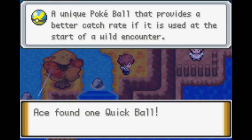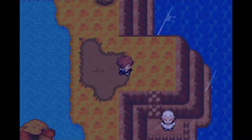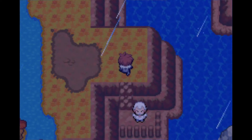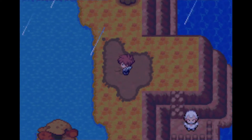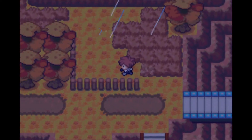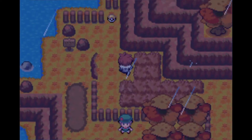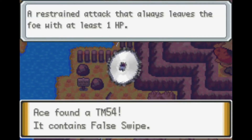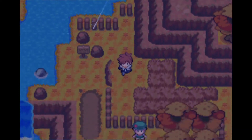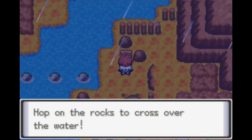There's an item here — a Quick Ball, which has about a 4x catch rate at the start of a battle, after which it's just 1x. There's also a TM: TM54 False Swipe, pretty useful if you want to catch Pokémon since it always leaves the opponent at 1 HP. A trainer tip sign says to hop on the rocks to cross over the water.